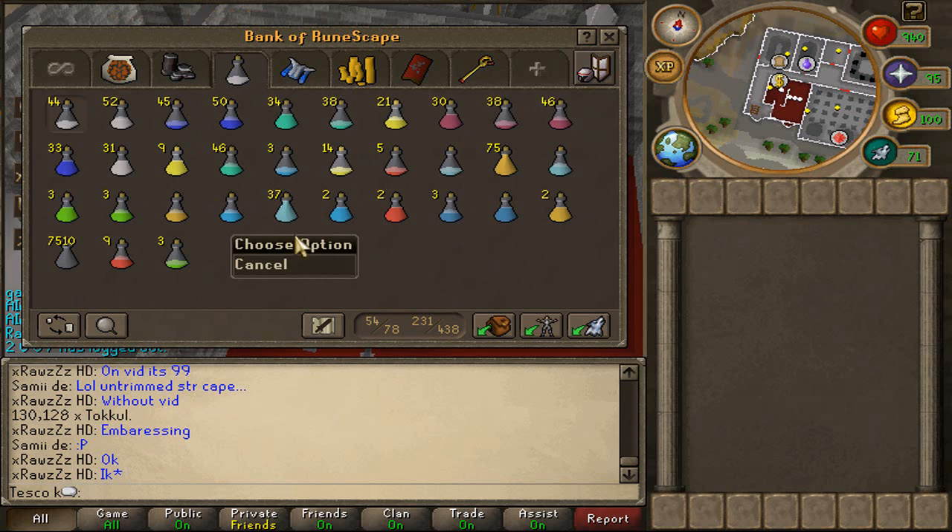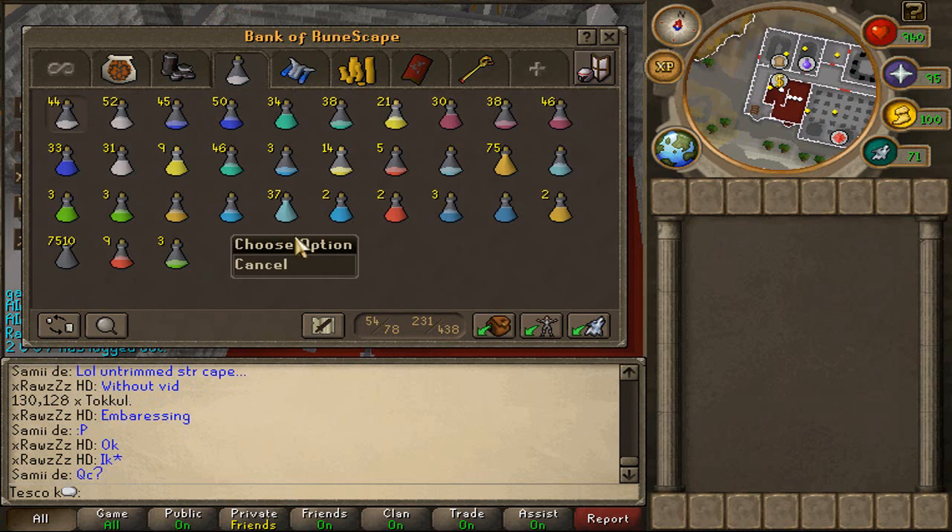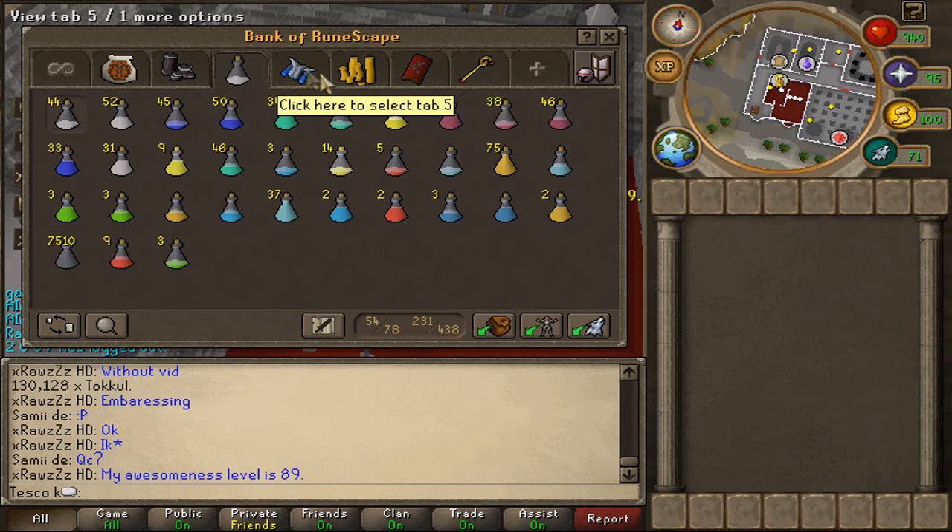The next tab is potions. Nothing really much to say about them — that's just all my random potions. When I deposit them they all go here instead of messing up my bank, because my bank took me ages to set up. So if it gets messed up, I ain't doing it again.